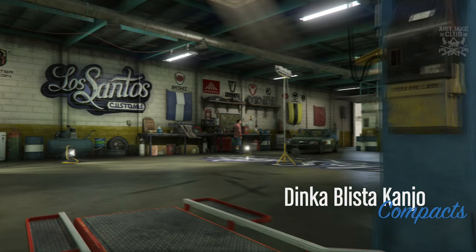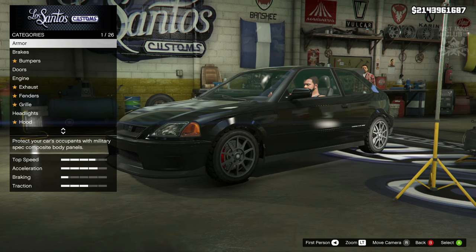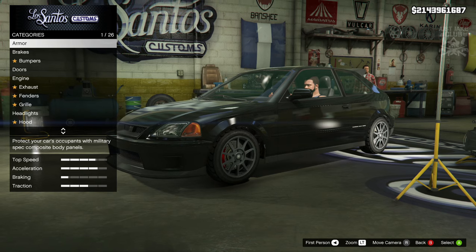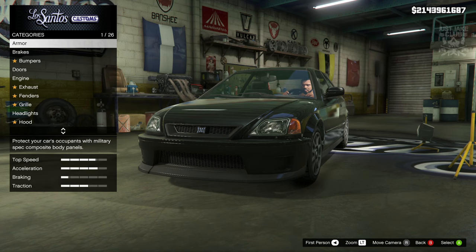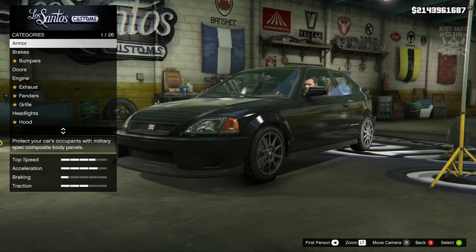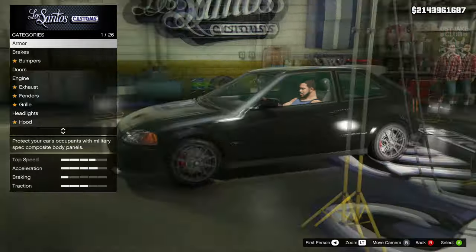What's going on YouTube, just JK, and welcome back to my channel for another GTA 5 video. In today's video we're going to be customizing and reviewing the Dinka Blista Kanjo, which was released kind of with the new Casino Heist DLC. It's part of that DLC but has been held back and is going to be released as drip feed. We've got an old school Honda Civic EK2, slash EK3 maybe, in the game and it is awesome.